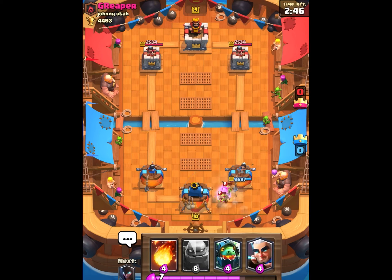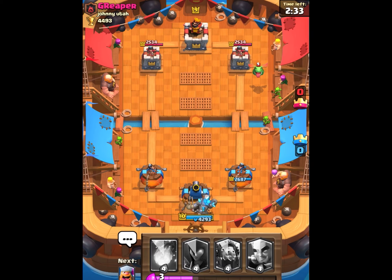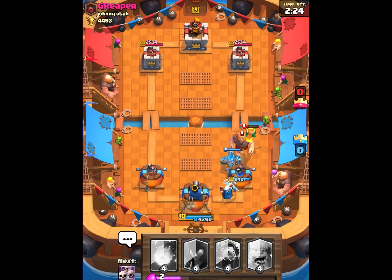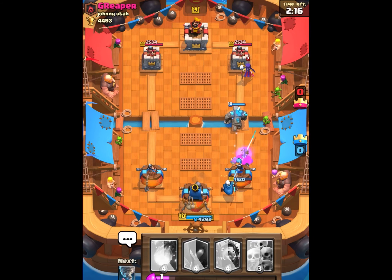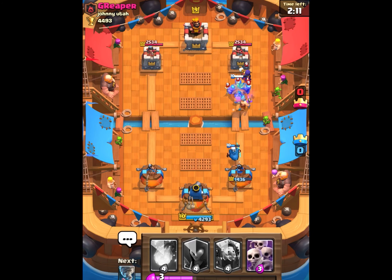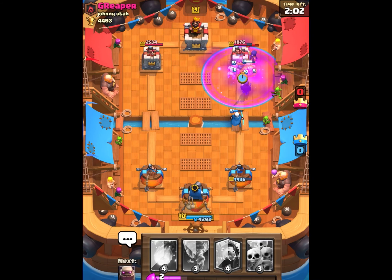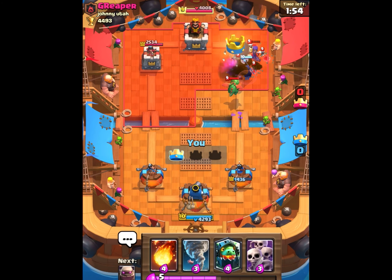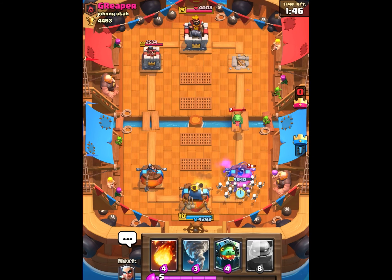Starting off here with a pretty decent hand. I tornado the goblin barrel to my king tower to activate it, which is one of the best plays you can use — activating your king tower makes it shoot at troops too. He goes off with a baby dragon and I go golem straight into it, just to show off how it works. I get the magic archer behind it and the lumberjack too, but he gets some arrow damage on the tower and magic archer. The golem's death damage takes out the skarmy and other low-health troops — that death damage is always a good bit of damage even if the golem doesn't get hits on the tower.